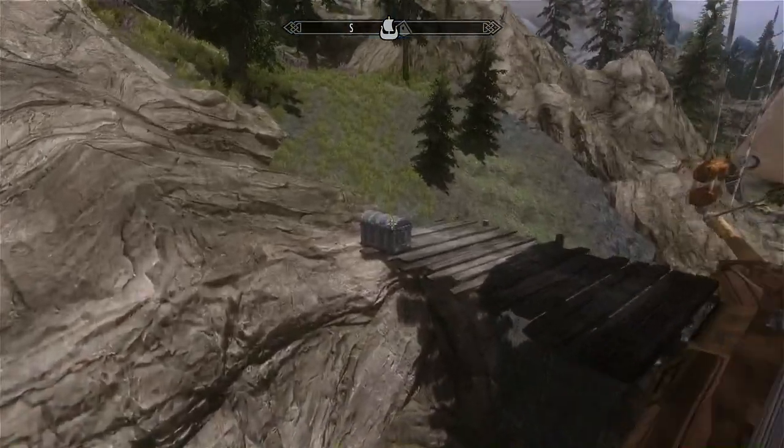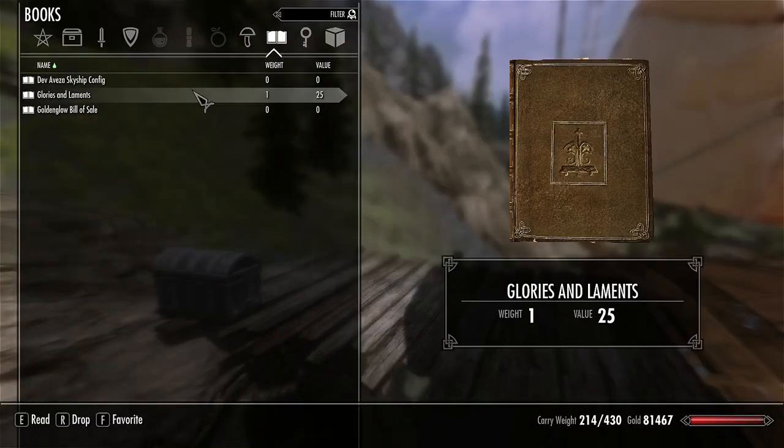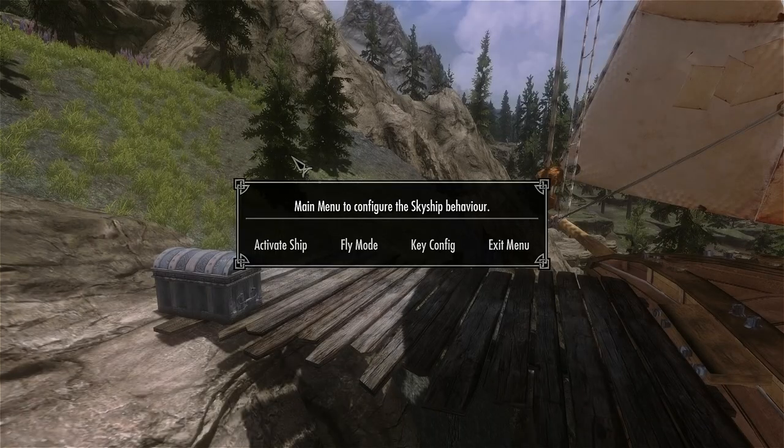Once you travel here, you'll see this big chest, and from that chest you'll get the important book, which is called the SkyShip Config, and from here you can activate the ship so you can fly it. Fly mode, you can ignore that.